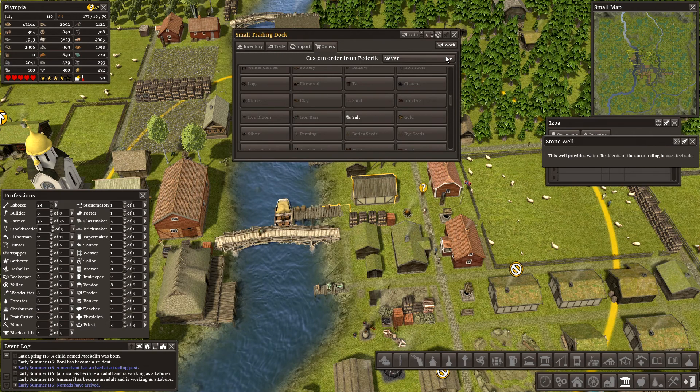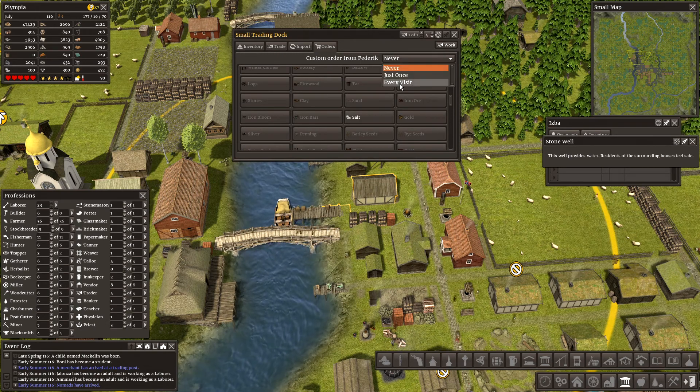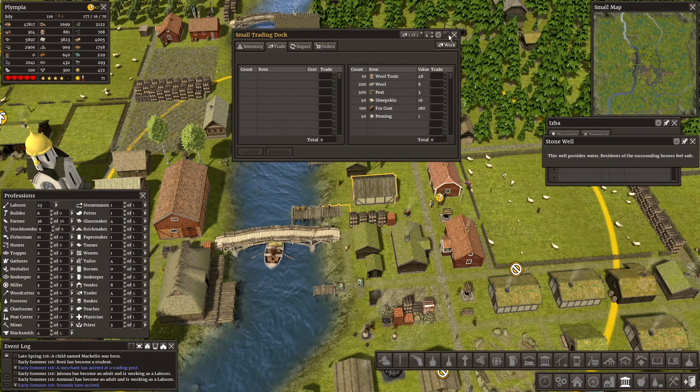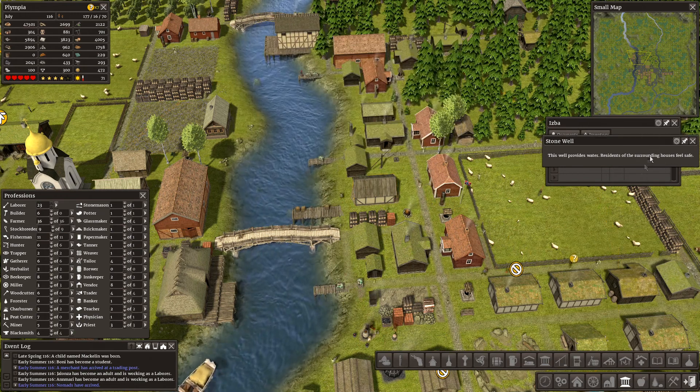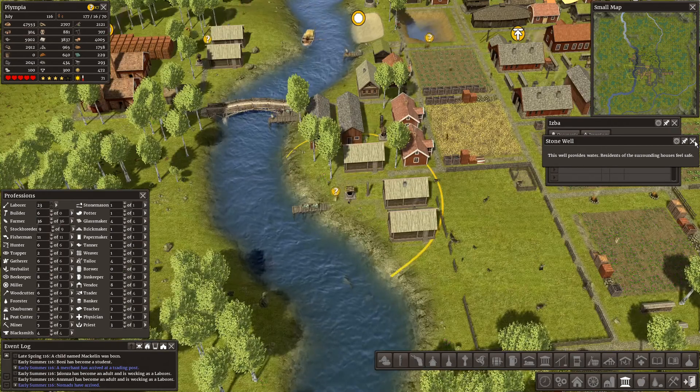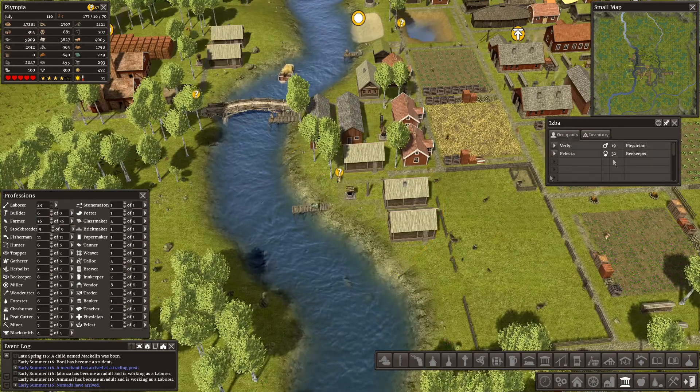We don't have sugar here. That's going to be every visit. Trade, dismiss. The stone well has been built. The houses feel safe.